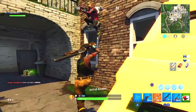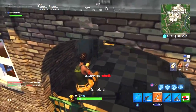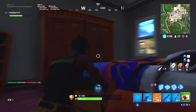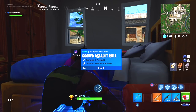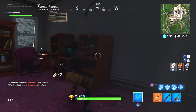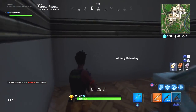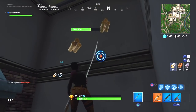We are going to be taking a look at what appears to be the skin alongside the pickaxe and the glider that we can expect to see coming to Fortnite Battle Royale as the next skin in the Twitch Prime pack. Unfortunately we don't have any confirmation from Epic Games, however we do have some leaked information suggesting that all of the items I'm about to show you guys may actually be coming to the game as free items in the third Twitch Prime pack.